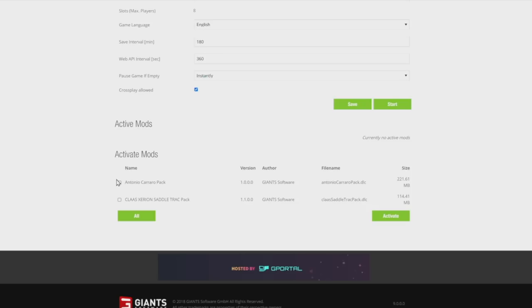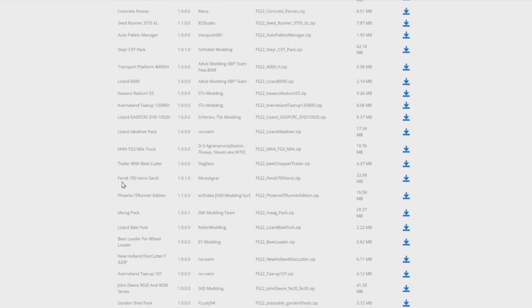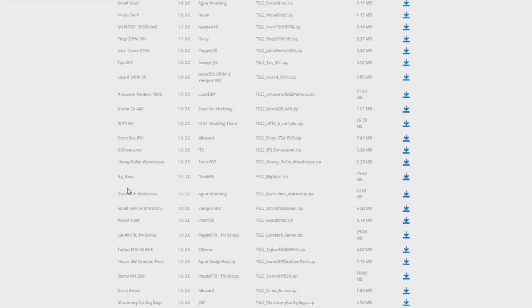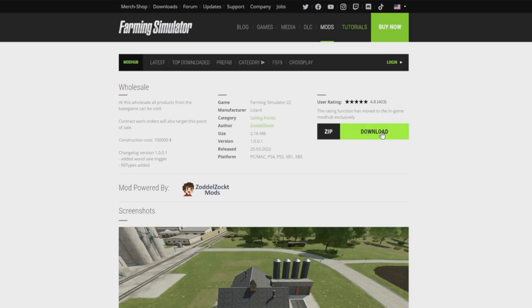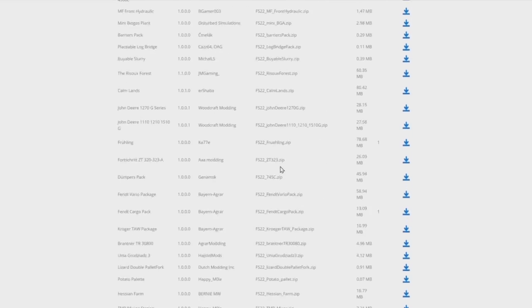If you scroll to the bottom you'll see the active mod section. We've got the Antonio Carrera Pack and the Claas Xerion Saddle Trac Pack, but those are DLCs. We want mods, so go to the very top and click on 'Mods.' Here is literally every mod released so far for Farming Simulator 22.